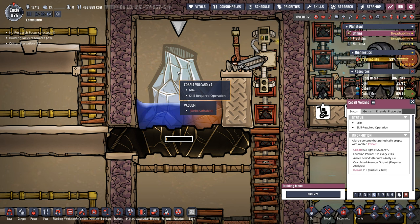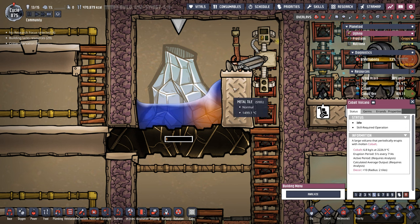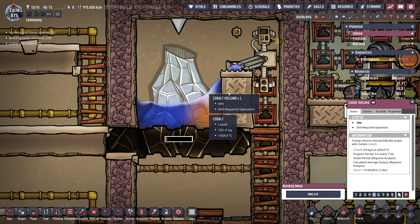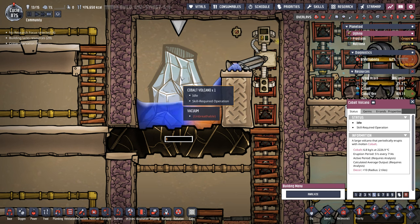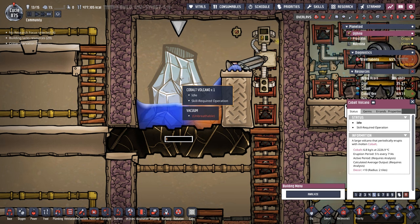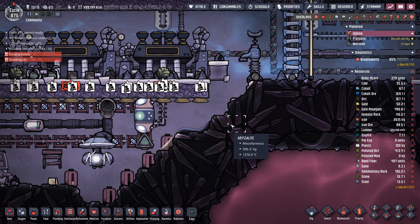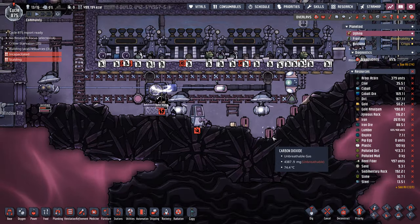I've been waiting for this cobalt volcano to go dormant for about 30 cycles. I've built a couple of steel metal tiles here to try to lower the temp, but the volcano keeps erupting so it's kind of pointless. Once we finally see a dormant state on the volcano, we can turn this all back to debris and then finally be able to analyze the volcano. When am I gonna learn? Not this episode, that's for sure.